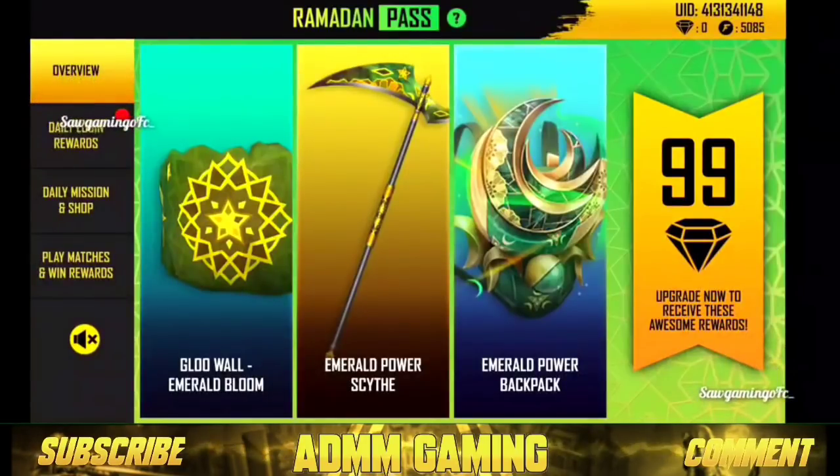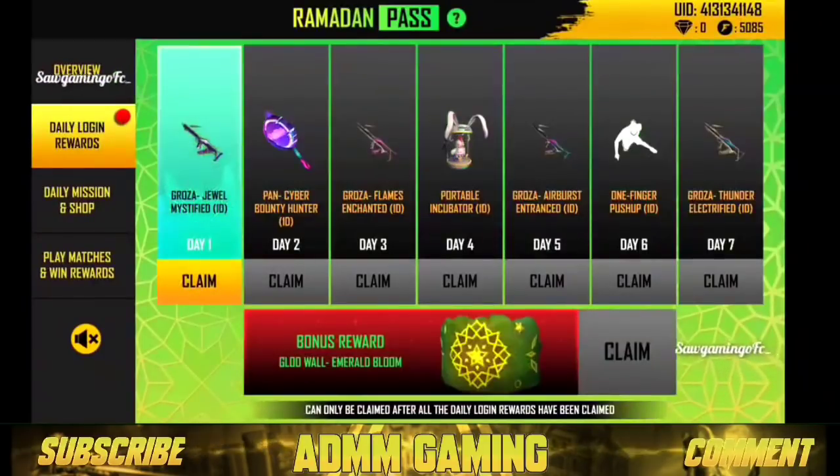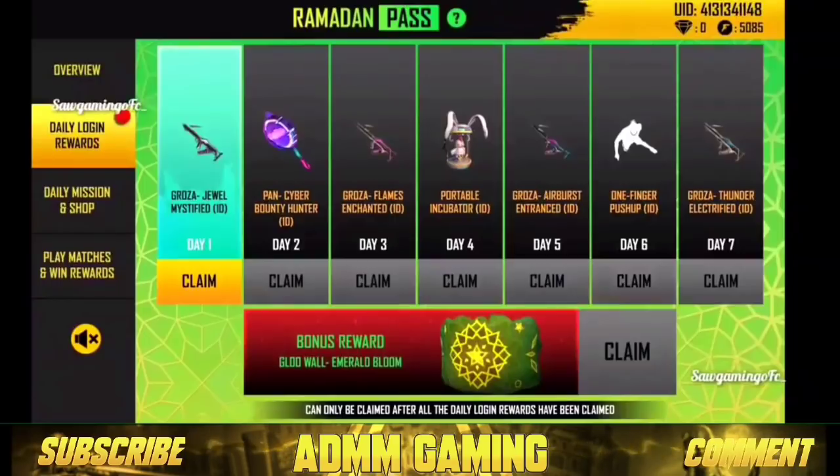If you have a gun skin, you will have 3 items. You will have a daily log entry. If you have a daily log entry, you will have a gross gun skin. We will have a pair of two, three, four gun skins. You will have a permanent permit.